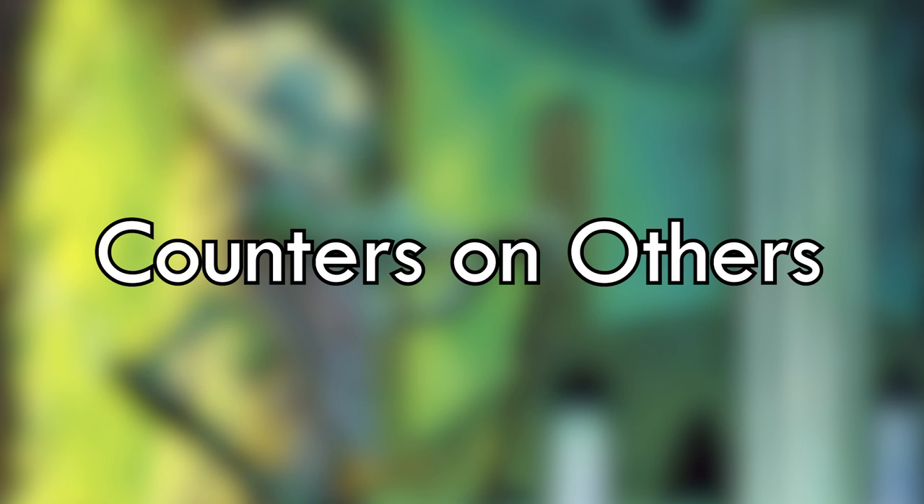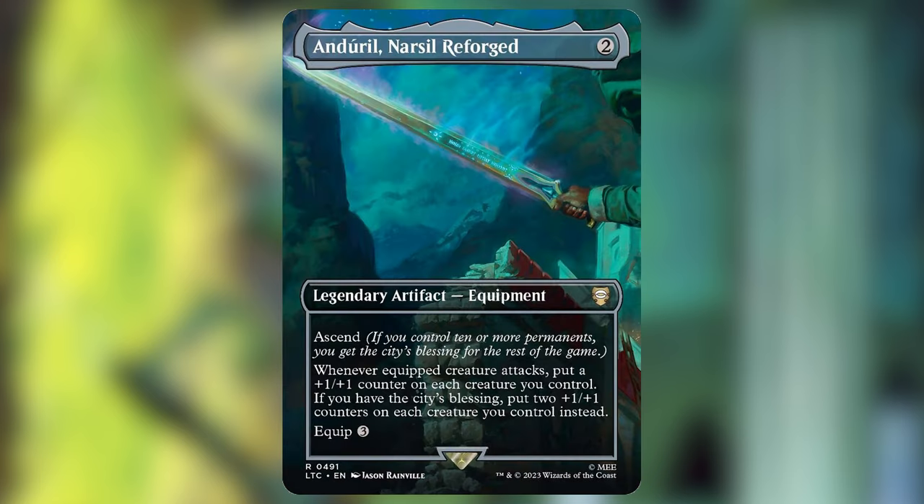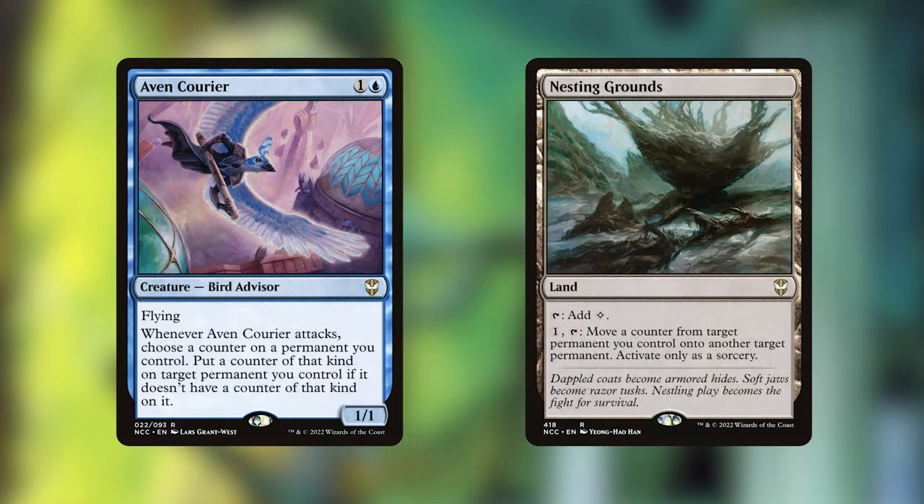There isn't a super wide selection of cards that work perfectly here, so we need to rely on other cards that add counters to things. These come in two forms: cards that add counters to any creature, and cards that add counters to themselves. Starting with Agatha's Soul Cauldron — it's a more expensive pick right now because it's popular in Standard, but it's great here, letting you turn things into powerful copies of creatures and draw a card by putting a counter on something whenever you want. Daryl, Nerysil Reforged pumps up every creature you have every time you attack, which is insane and is going to be a staple in most counter decks. Avon Courier and Nesting Grounds are great for spreading around counters, and proliferating triggers will do the same work.